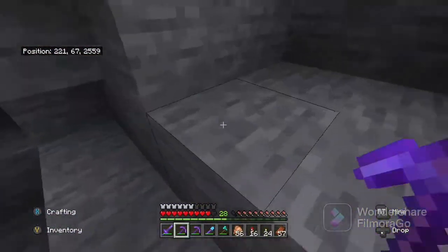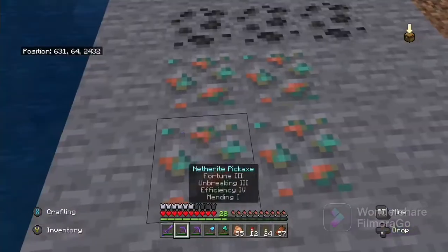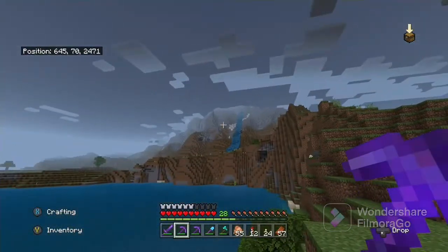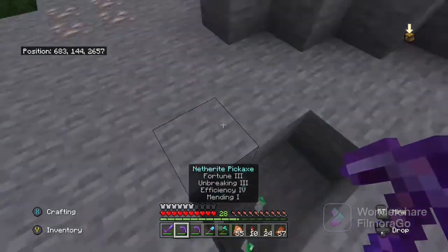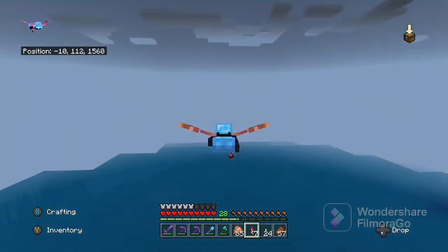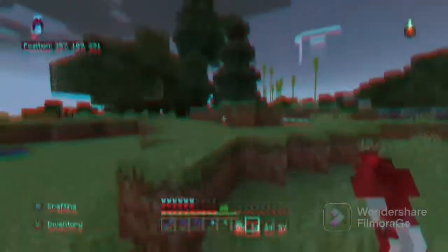I also found some more ores and decided to mine them. I also found this little well thing — I don't know what they're for. Grabbed some more cactus. Found some more ore, dug that out. Found a lovely little mountain and took a screenshot for later. And then I went to the top and stole the emeralds from it. And then I actually decided to fly back to the farm's islands, because I couldn't be bothered to go through the portal. Found that lovely island there — might do something with that. And here we are.